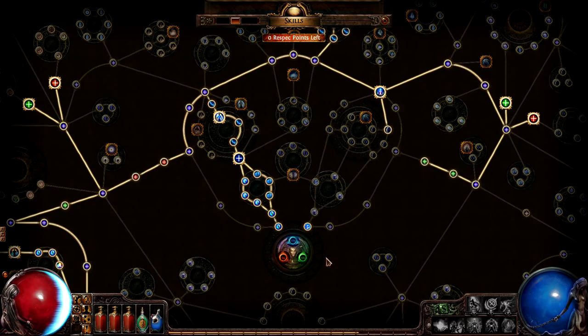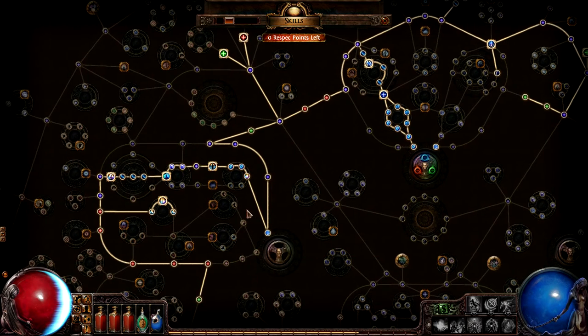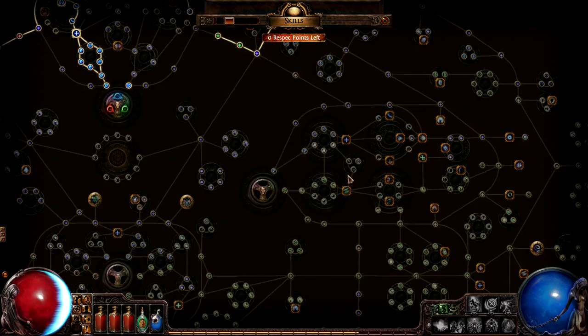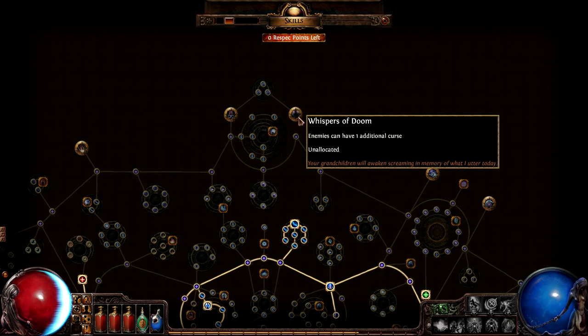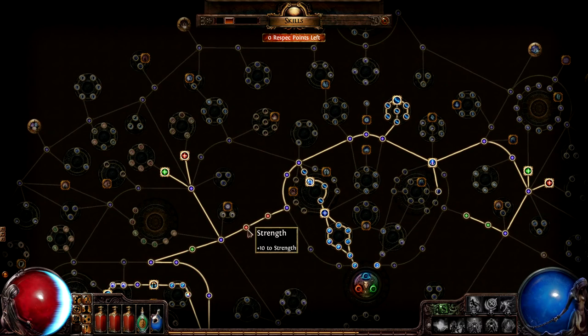Many builds use opening areas of other classes. We wanted to make sure that this is supported but not too cheap on the new tree. We also wanted to make sure that it was an even but different choice between neighbouring classes. For example, a witch can co-opt the templar part of the tree for strong elemental builds, or the shadow part of the tree for strong critical or direct spell damage options. The outside part of the tree provides specialisation, very similar to the old tree with some tweaks. The outer tree can be accessed either after making use of the early class trees, or moved to directly through the splash routes for highly specialised builds.